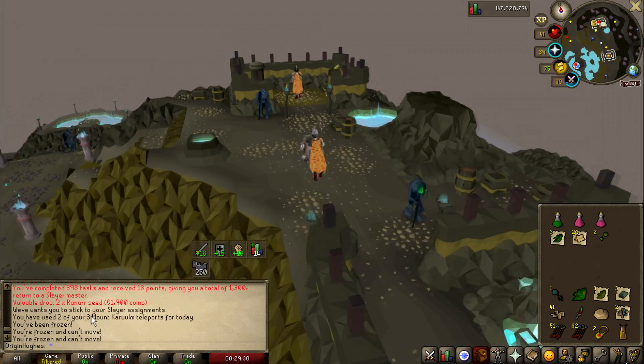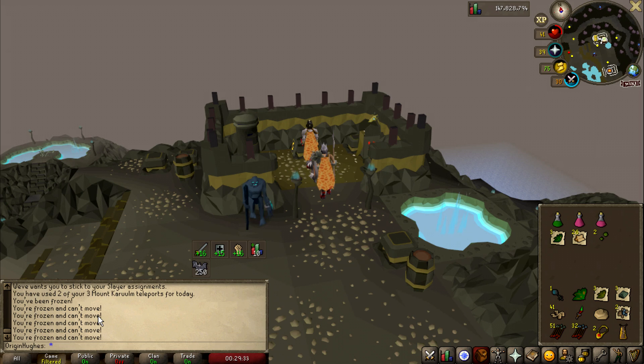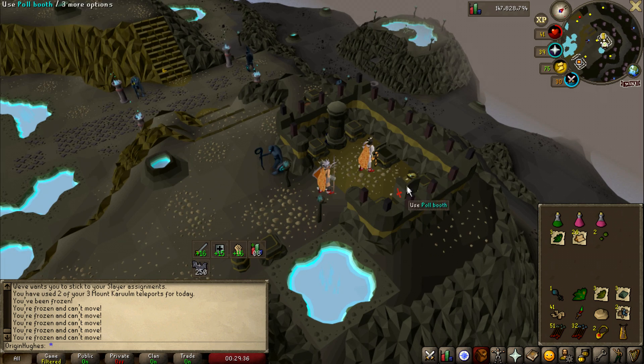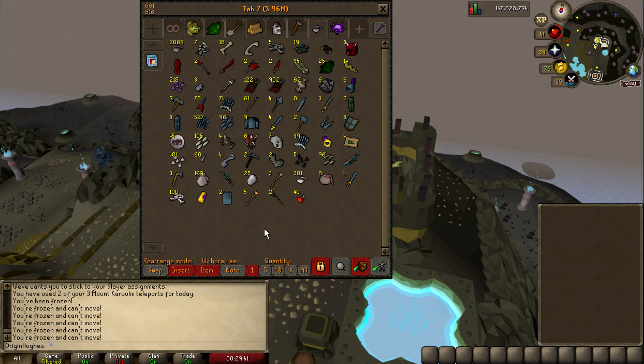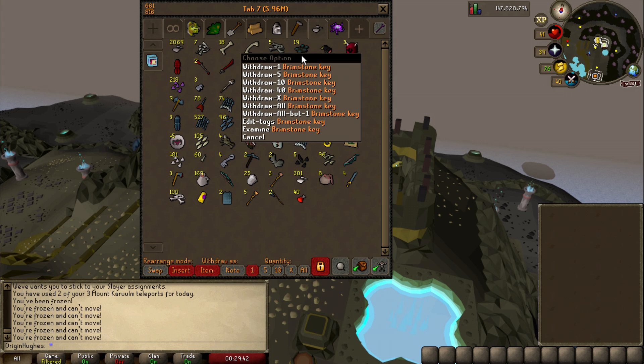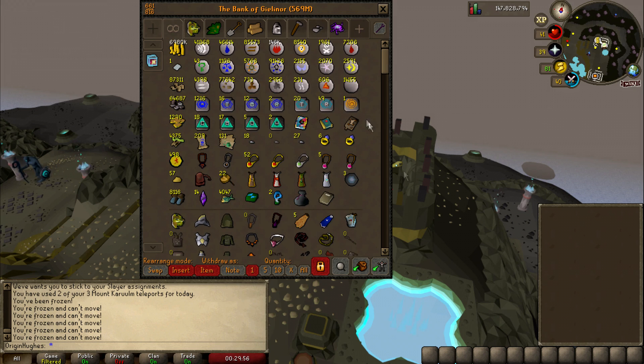We're getting really close to our 400th slayer task — we just completed our 398th. This will be our 399th, and then we should get a giant point boost. I am looking forward to it. Currently sitting on 19 brimstone keys at the moment, so still a long way to go. I'm probably going to sell this tab, but we'll see. If you guys want to see me open them at a specific number, just drop a comment down below and let me know when you think I should open them.